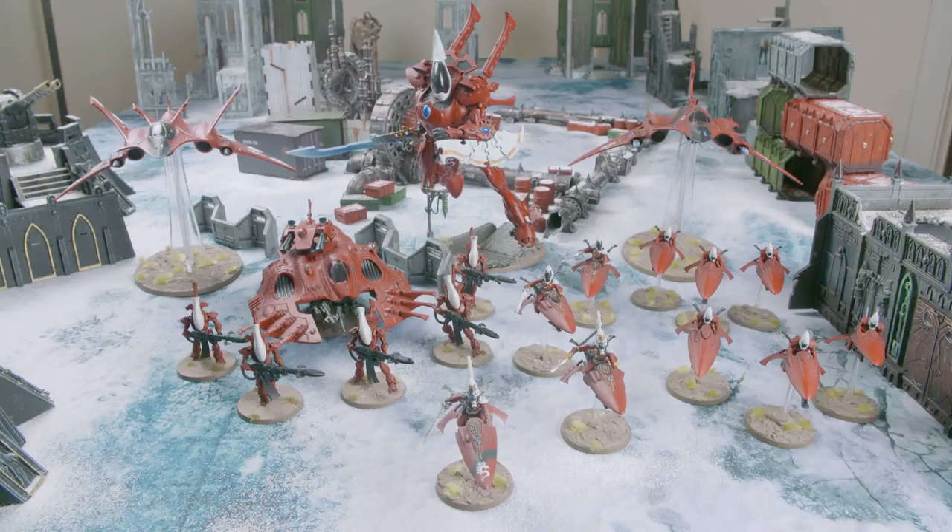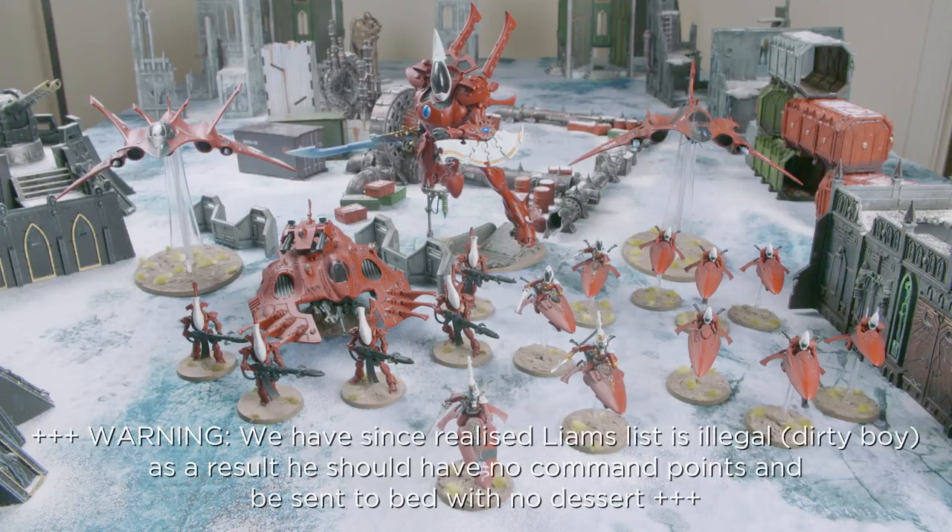Today I've brought along my Saim Han Eldar. It was a little bit more fluffy as a list but I decided I wanted to bring some more units to see in eighth for the first time, units I haven't used yet. So today we've got a patrol detachment, a supreme command detachment and a super heavy auxiliary detachment. I know some people will say I've lost out on command points but I haven't got a codex so I don't think they're quite so important to me.